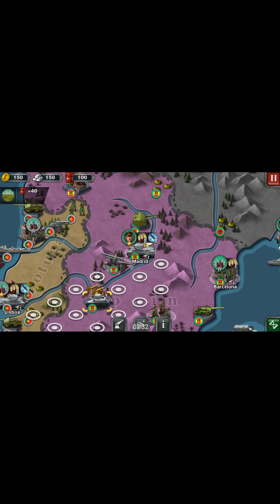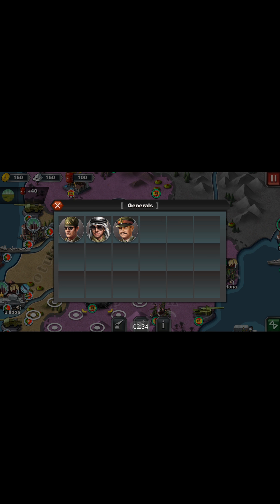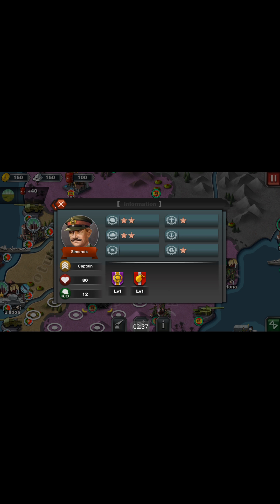The first thing we're going to do is slap this general on a tank. As you can see, he's got these stars here and here, and basically what those are is what he adds on to — infantry, tanks, artillery, aircraft, naval units, and how much movement he gives the unit he's attached to.